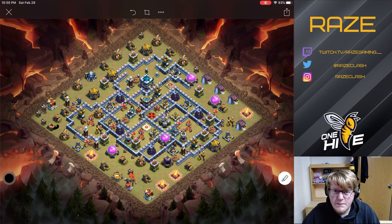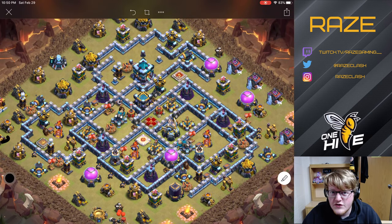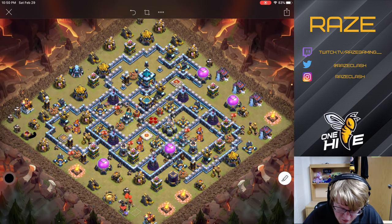So that is the base, and the link is obviously in the description below. If you want to use it for the upcoming CWL, just hit the link, go to your Clash of Clans account, and copy it into the War Base slot. Make sure it's your active War Base and you're good to go.